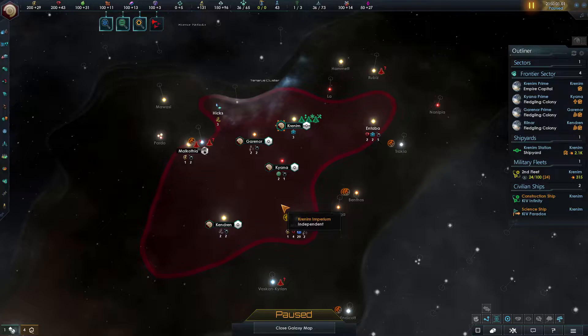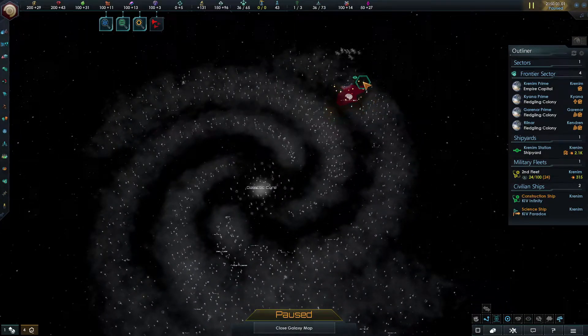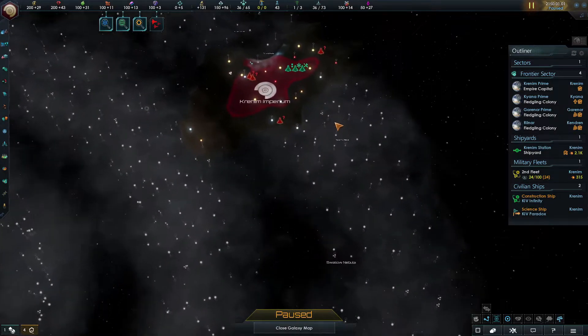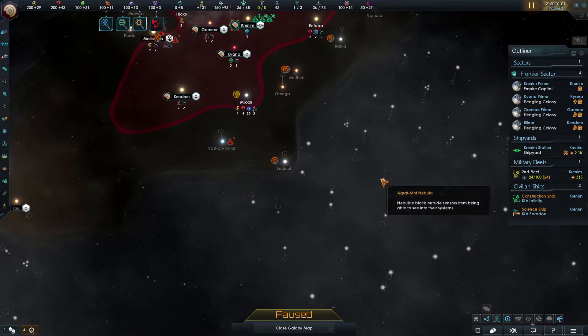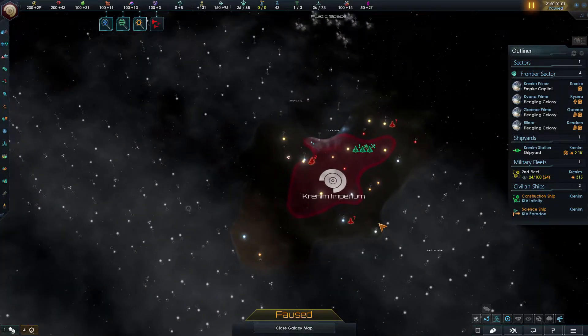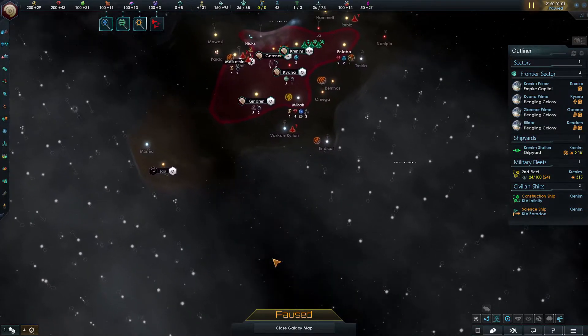Here we are at the start of the game. Let's take a look at where we are in the galaxy. The Krenim Imperium - we are up here in the north east of the galaxy, which is unfortunately right next door to the Borg. I think that might be Unicomplex 001 - they are really close. On Grand Admiral they are probably going to steamroll us, so hopefully if we can concentrate on building our fleet as soon as possible we might keep them off our backs and they'll go for someone else.